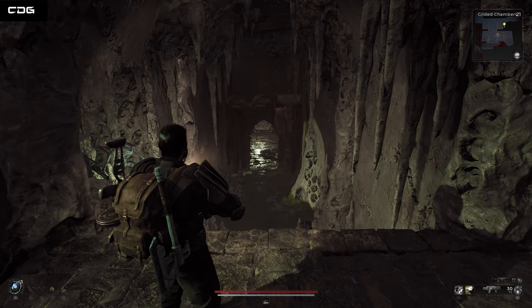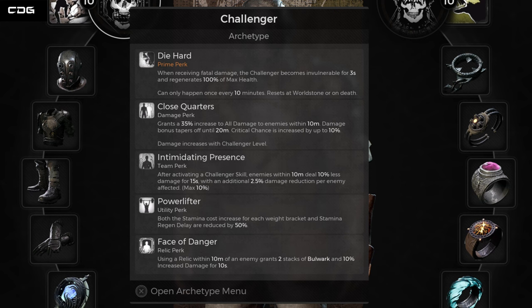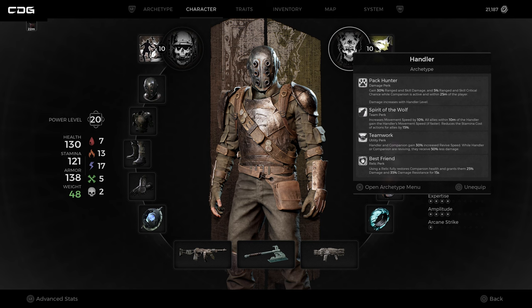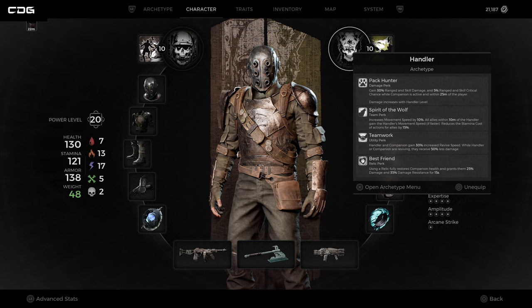I'm running the Challenger archetype purely for the fact that you get pretty much an extra life — if you go down he will revive himself once every 10 minutes. It's a pretty solid build for those soloing. Another handy archetype is the Handler; you get the dog which can aggro enemies and slow them down, meaning they're not focused on you as much. Both are great for solo players.